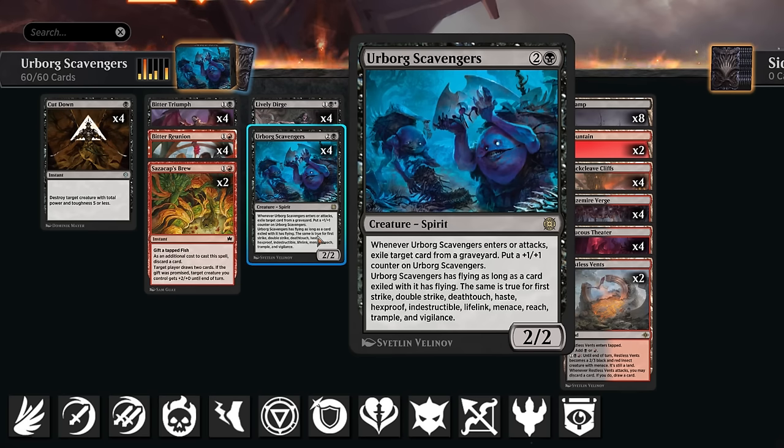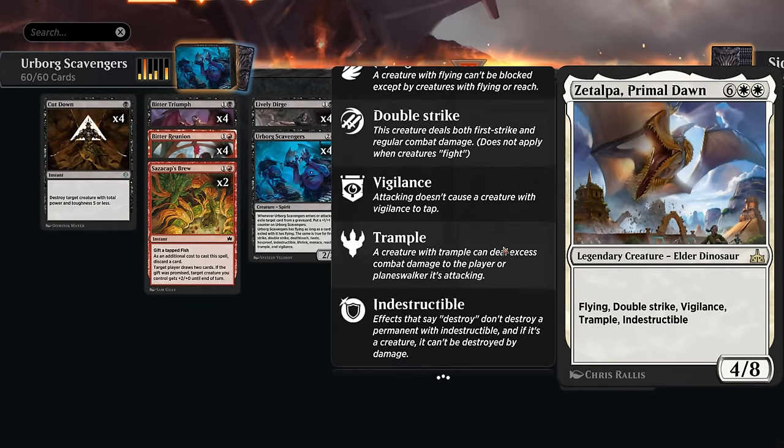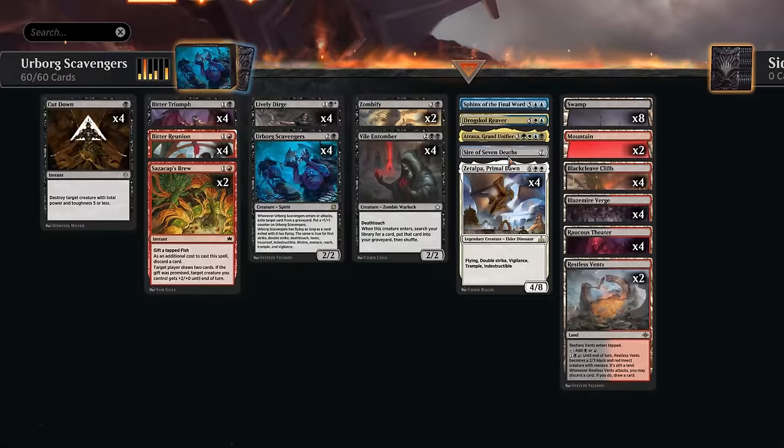One of the most exciting additions in Foundations is Zetalpa, Primal Dawn, reprinted in standard. This 4/8 has flying, double strike, vigilance, trample, and indestructible — mainly indestructible and double strike are the most exciting keywords, but vigilance allows Scavengers to play offense and defense, and flying and trample don't hurt either. This is the perfect card to discard on turn 2, setting up a turn 3 indestructible Scavengers that the opponent will have a hard time answering.